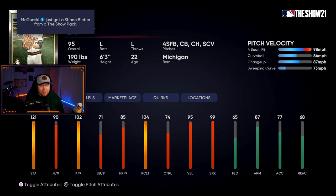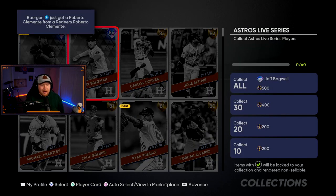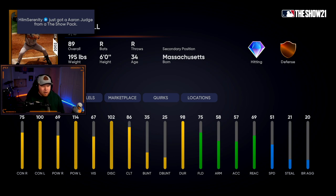The Astros have 88 overall Verlander and 86 Bregman as the only diamonds. The collection is 89 overall Jeff Bagwell — he's a lefty killer. This is going to be a bench bat for me for sure for a while.